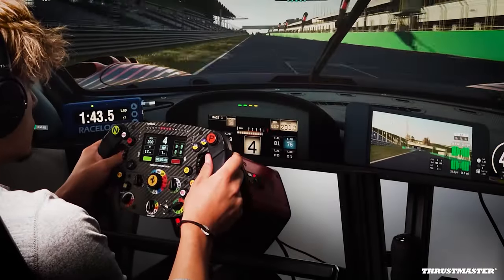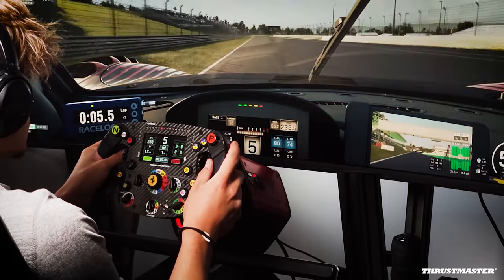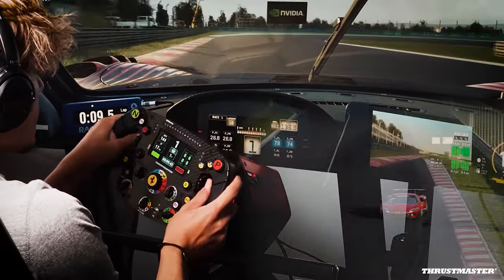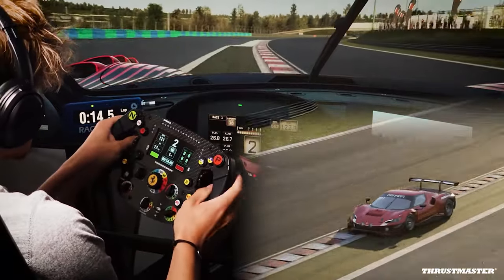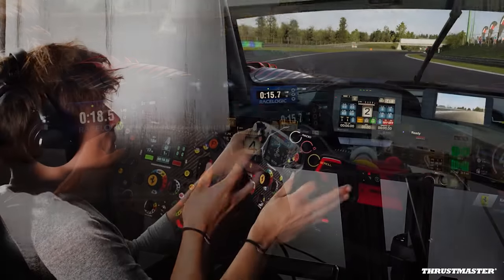On the main straight, stick to the left and seek the 100m board as a braking reference for the first corner. Brake very hard with straight wheels and start rotating the car while approaching the corner. Stick to the inside curb but without attacking it too much, and go back on the throttle as soon as possible to maximize the exit.